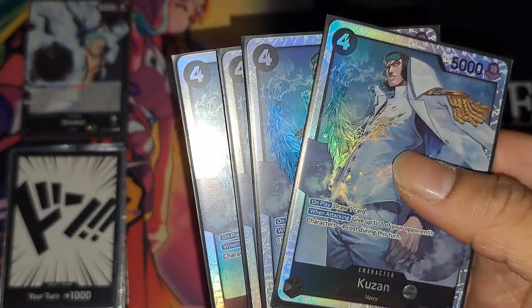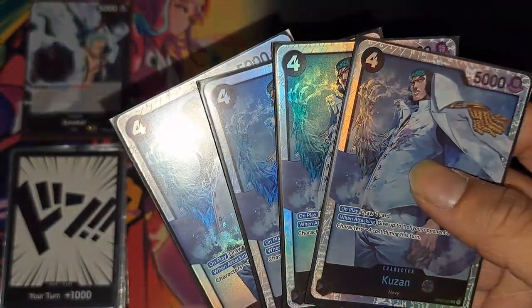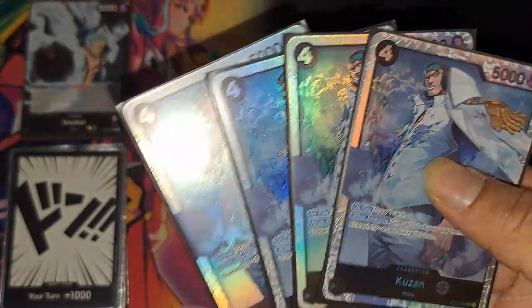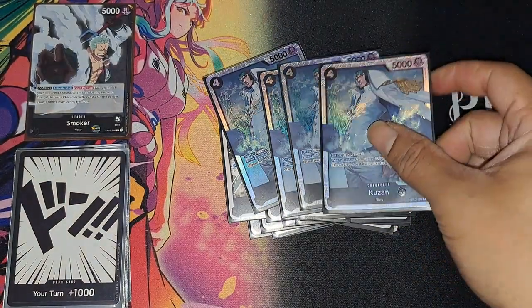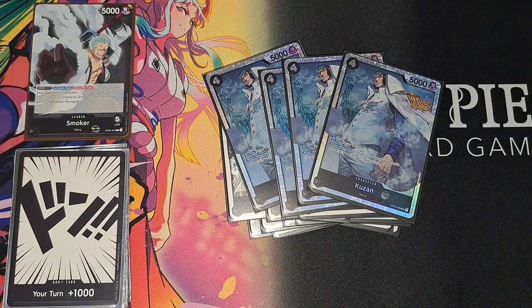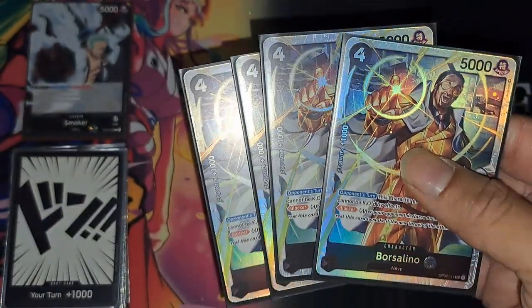Next is Kuzon — very important card. Definitely like to see him in the opening hand or eventually, because you want to play him as soon as possible. Just draw a card, get him out of your hand, and then he can minus four on attack, so he's really helpful.